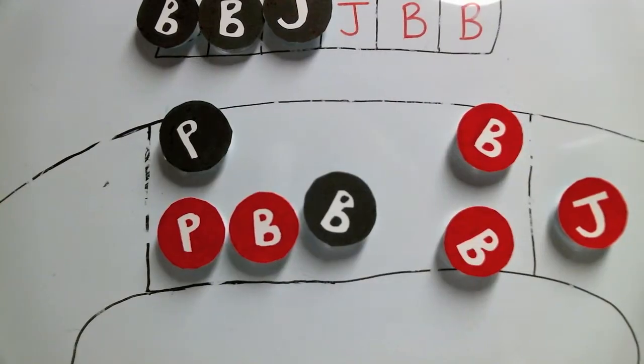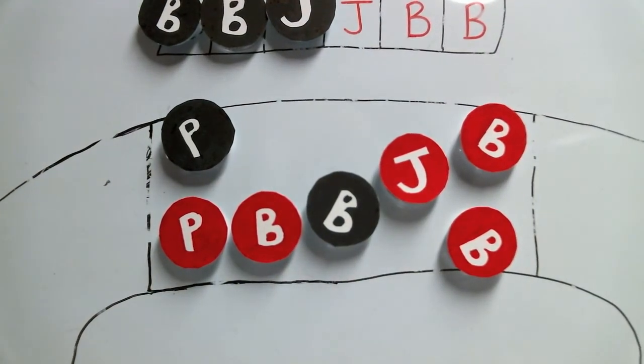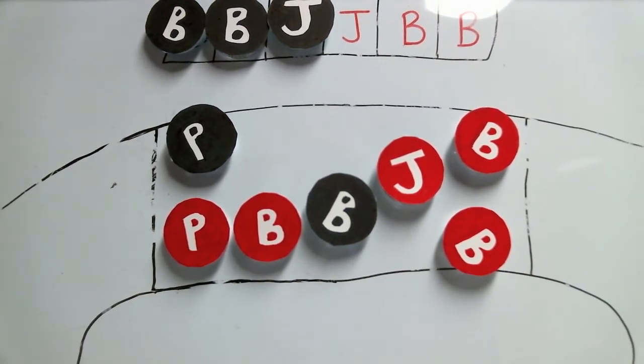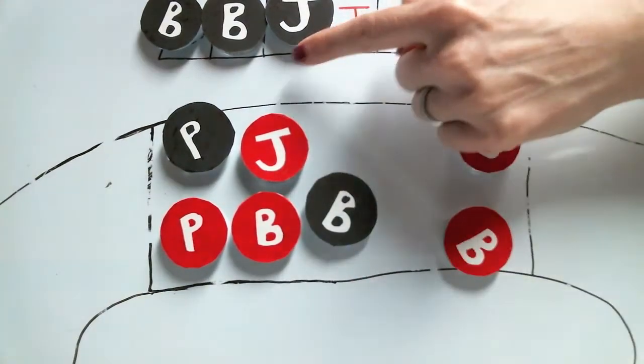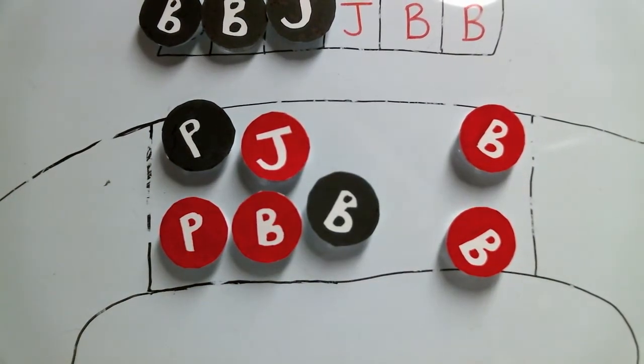Now a jammer can score these ghost points every time she has a scoring pass. But in order to get those ghost points, she has to legally score her first point on that scoring pass. It's not enough for the jammer to enter the pack. Even though the jammer is now in the pack, she hasn't passed any opposing blockers and hasn't picked up any points. Therefore, she hasn't scored any ghost points. But once she passes her first opposing player and picks up that one point, she also picks up three additional points for all of the opposing players that are in the penalty box.